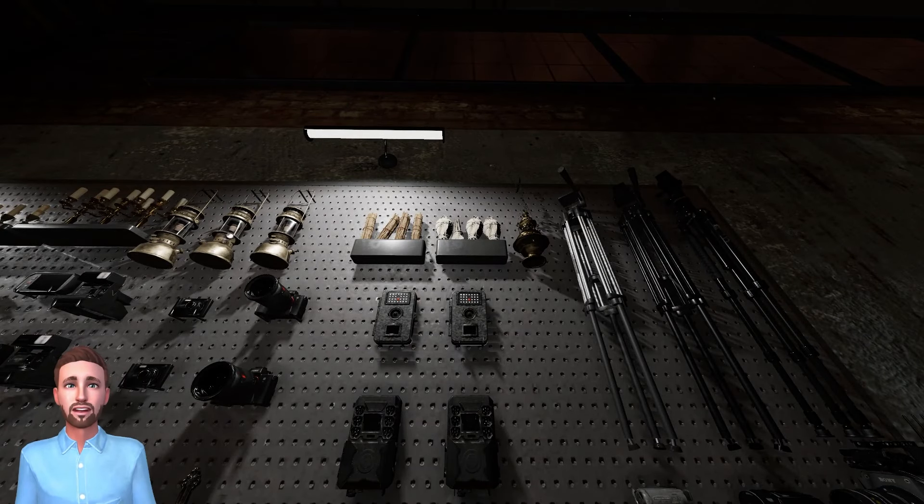Hey everybody, it's Nefflarium with another video on how to use some of the gear that you're going to find in Phasmophobia. This time, incense, or as they used to be called, smudge sticks. These are here to help save you from the ghost, and you can even use it to test for certain ghosts. I'm only going to bring in some smudge sticks, and I'm going to set our sanity to zero so we get hunted right away. So without further ado, let's hop right into the game.